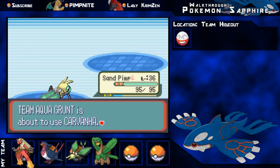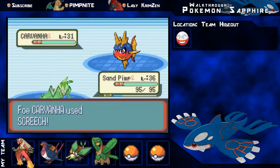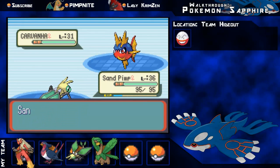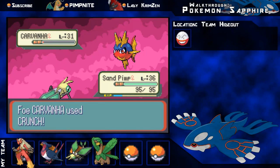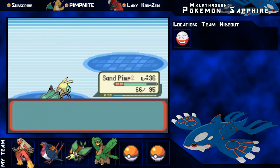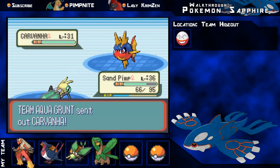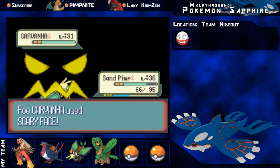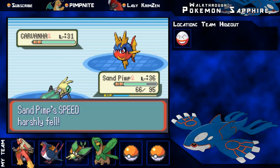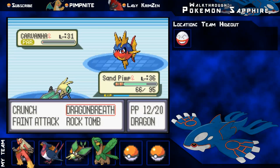I'm really looking forward to evolving into a Flygon too, that's much better. In comes Carvanha, and this should be a kill actually - Carvanha's pretty horrible in its defences. Also, if you want to know, I've actually recorded this entire game already up to the Elite Four, so I just need to upload the episodes now. Dragon Breath doesn't quite kill it, lives with one HP and gets Parahaxx - whatever, just finish off with Dragon Breath.